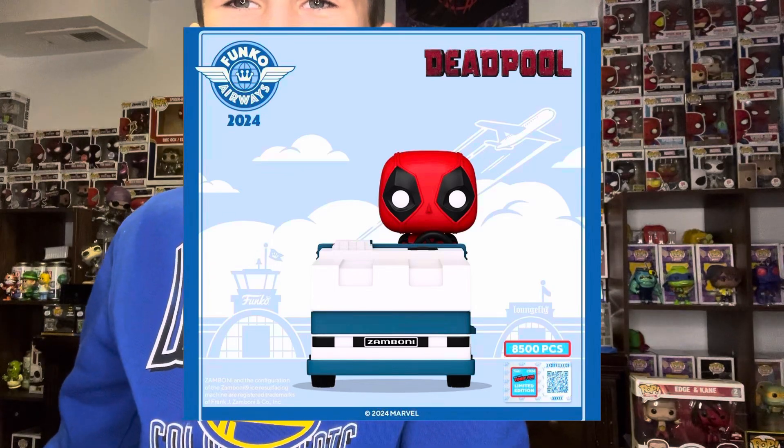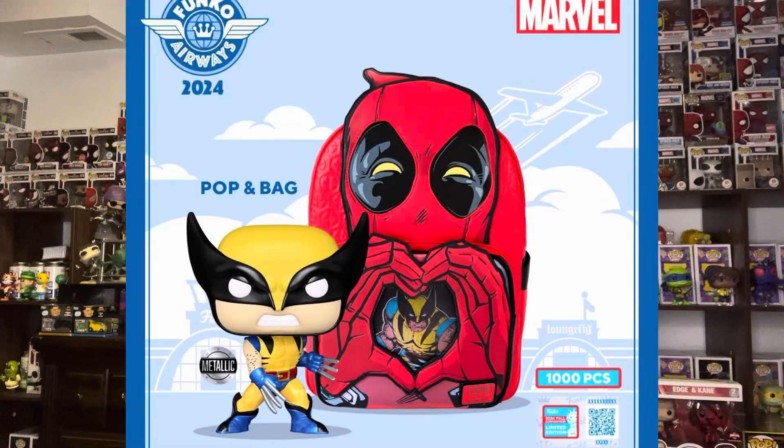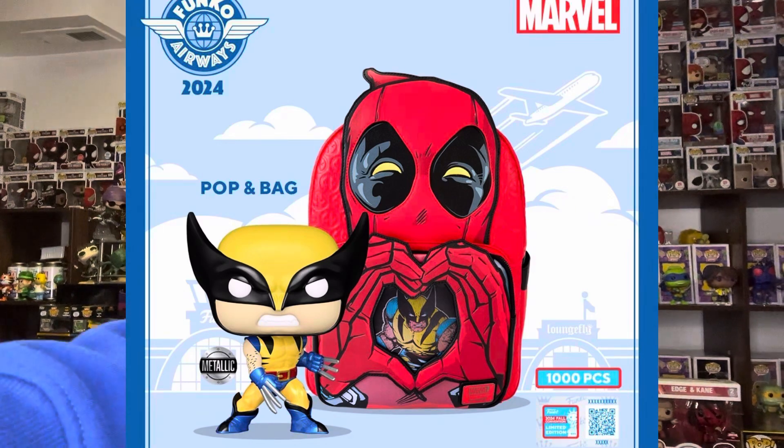The last two are Deadpool and Wolverine ones. We got a Deadpool in the Zamboni — that looks so cool. I think it's like 1,000 pieces. It looks really good, but kind of random because I don't know when I've seen Deadpool in that. Finally, we got a little pop-and-bag combo with Wolverine, and it comes with the Deadpool bag. There's also another Wolverine which is metallic, and there are only 1,000 made in the world. This will be another episode of Funko Frank — make sure to like and subscribe, Popsters. Thanks for watching. See ya!